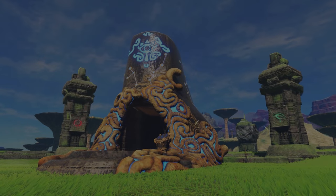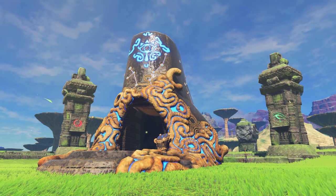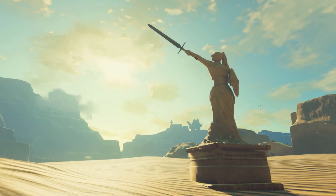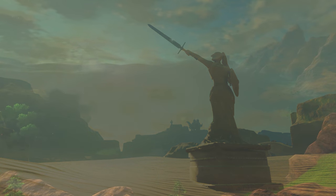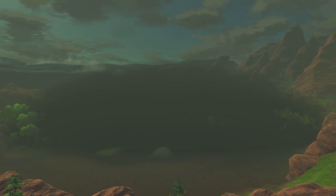The thunderstorms of Thundra Plateau will cease once you retrieve that shrine's spirit orb. The same goes with the sandstorm surrounding the Dakota Shrine in the Wasteland. No matter how far you progress, these ruins will always be surrounded by darkness.